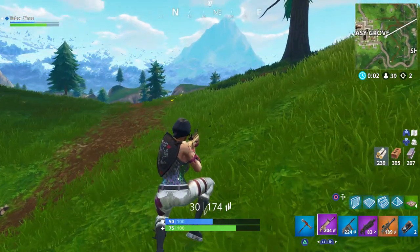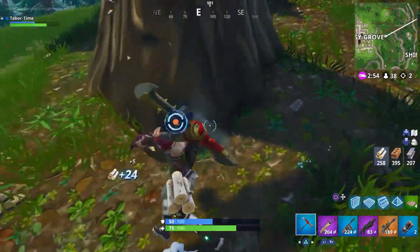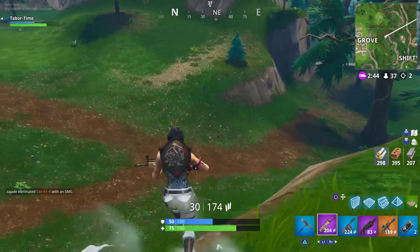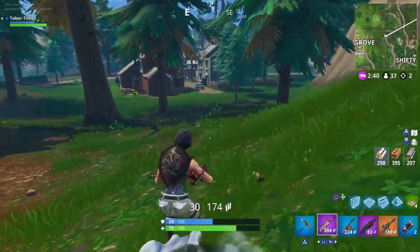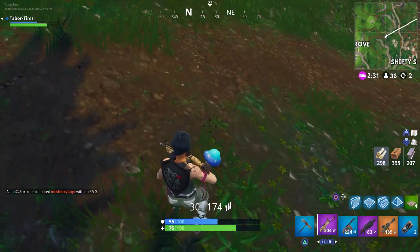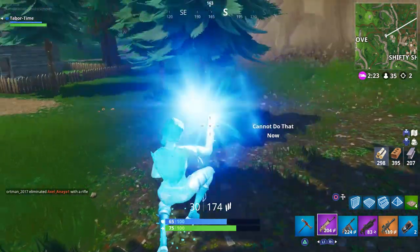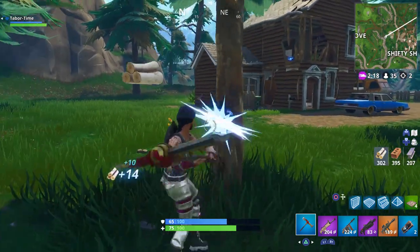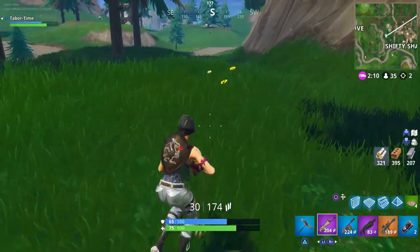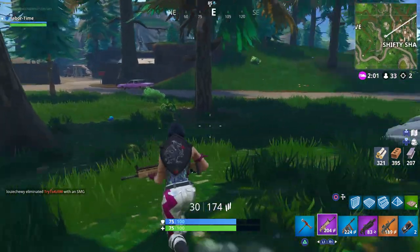I think I'm gonna splice together all the llama gameplay and make this a live commentary. I just can't believe people were having trouble finding llamas. The problem is most people are so impatient — they'll drop at a named location. There are only three llamas per match. If one drops at a named location, there's obviously going to be more people there, so the odds of stumbling upon it at a point of interest is slim to none. But even though there are only three on the map, the odds of them being on the outskirts are better than being at a point of interest.